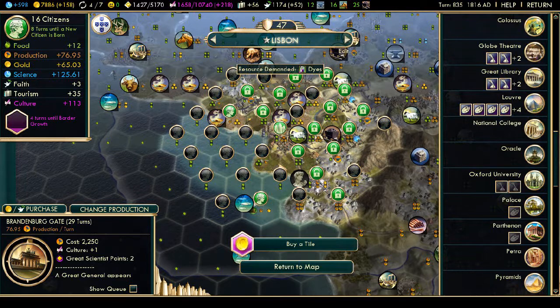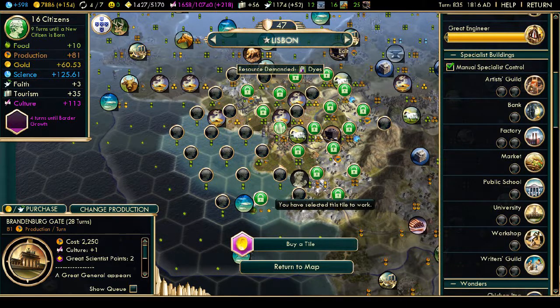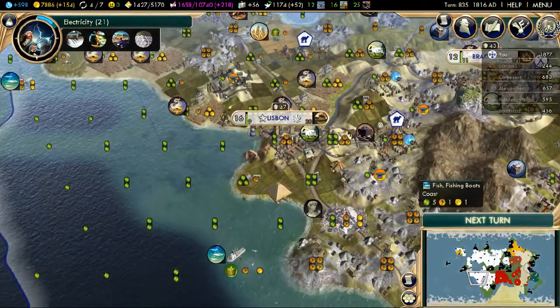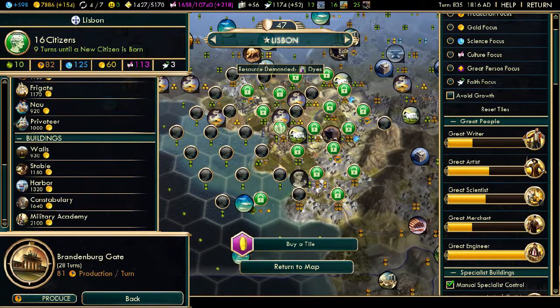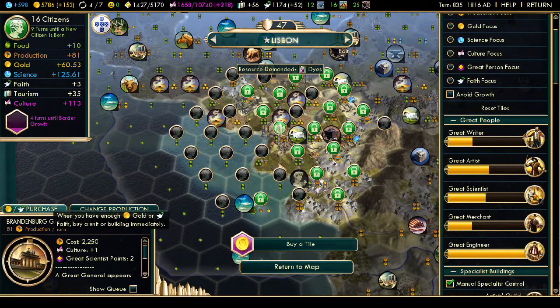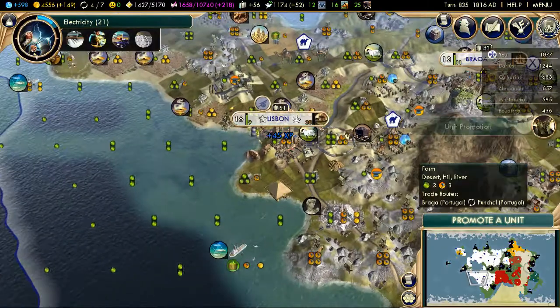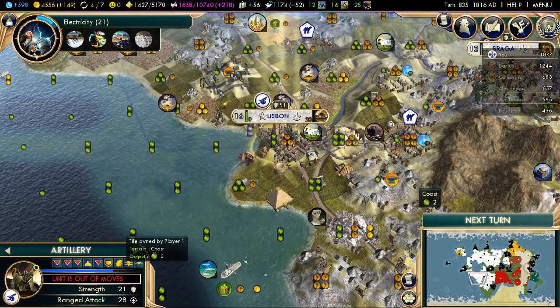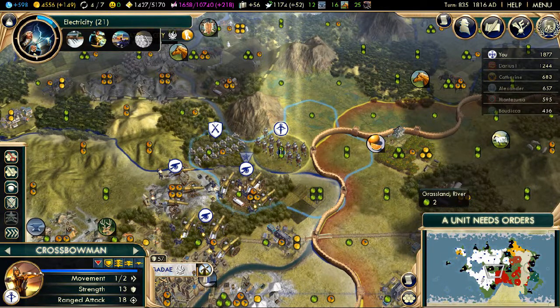I can increase my production by doing this - I want to lock that in. 28 turns is a reasonable length of time. I'm getting a great engineer relatively soon so I could just push it along, but I want to save that for something else. I could buy a building up front - yes it costs a lot of money but it's helpful. Because when I buy this artillery, for example, the artillery has 45 experience - not only can I get two upgrades but I'm halfway towards the third. And if I get Brandenburg Gate and build units there, I'll get three levels worth of upgrades before I've even used it, which is really good.